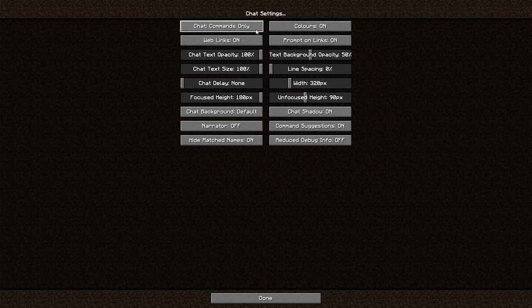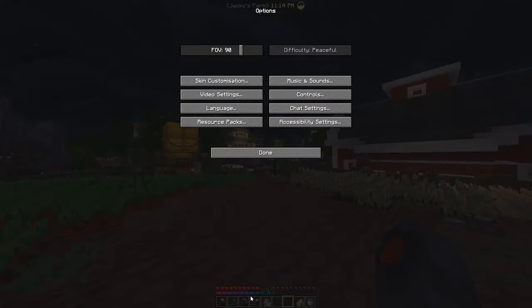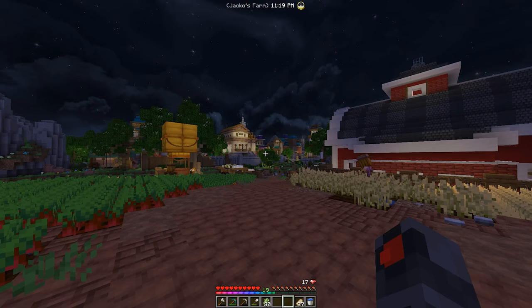You click that, make it Commands Only or Hidden. Once you do that, you just hit Done, Done again, and return to Origin Realms — and look, there's no chat!